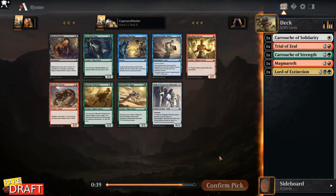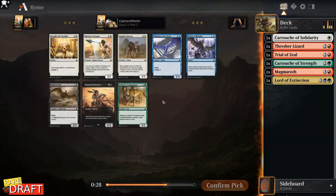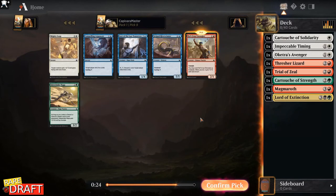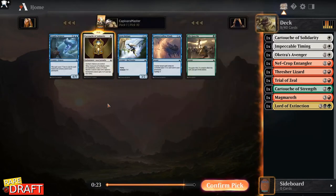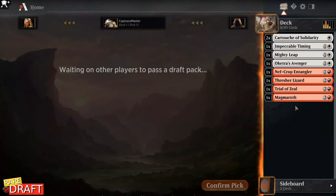There's nothing really too good here. I think I'd rather have the Threshold Lizard. Alcatra's Avenger is the best card in this pack. I think I like Impeccable Timing more than Zeal of the God-Pharaoh here. I can see wanting Nefcrop Entangler here — I may just be going Boros again. Another cartouche is great to see. Mighty Leap here is okay. I also have to decide which color is my base.